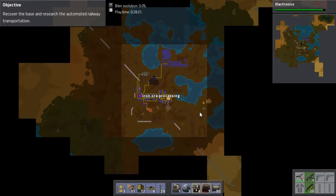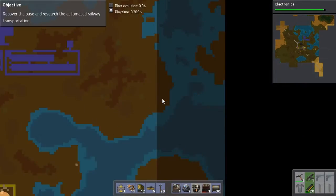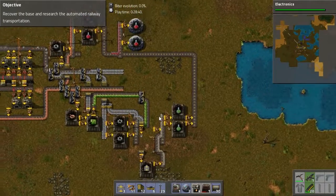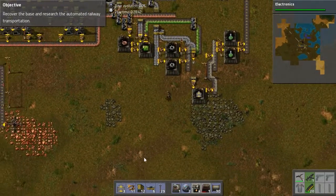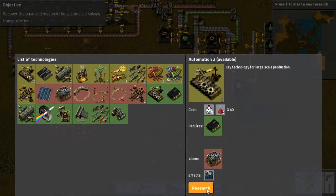How's my pollution looking? Oh, geez! So I got biters up there. If I can block that off with a wall that would be fantastic. Electronics is finished! Automation two! Please! Two!